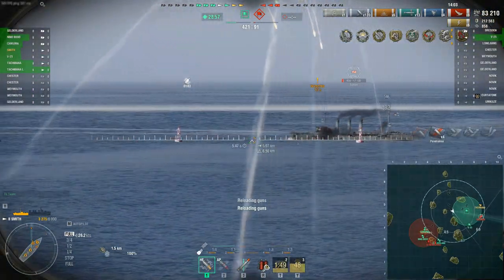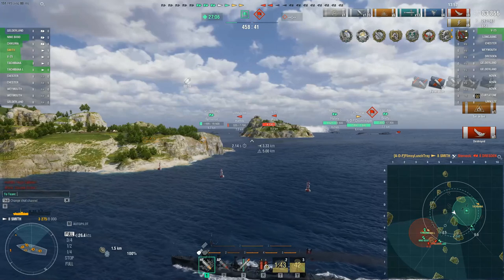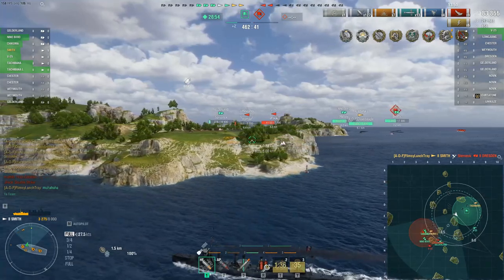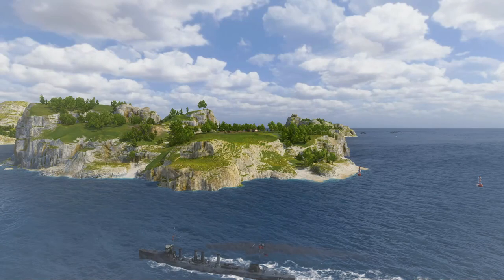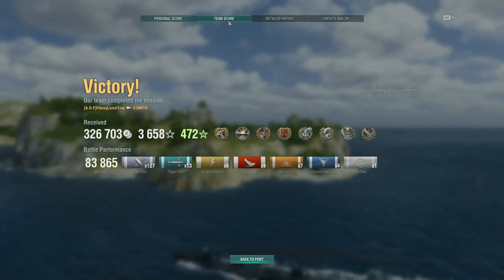Again, this is the best dollar you can spend in World of Warships versus something like loot boxes or gambling containers. I would say this ship is even more fun than spending a dollar for three days of premium or something like that. Smith is just a really fun destroyer. I've heard good things about the Tachibana as well, but I don't know if it's available at a dollar.